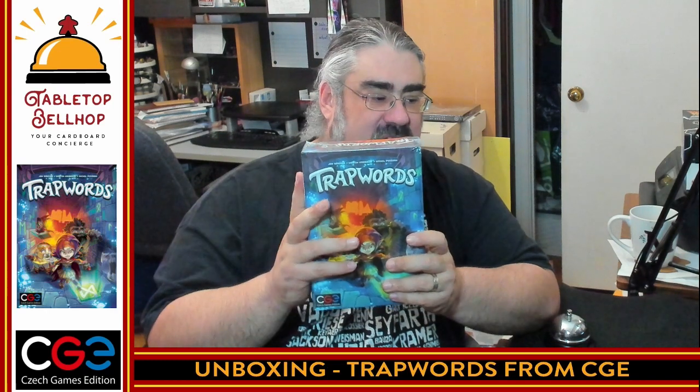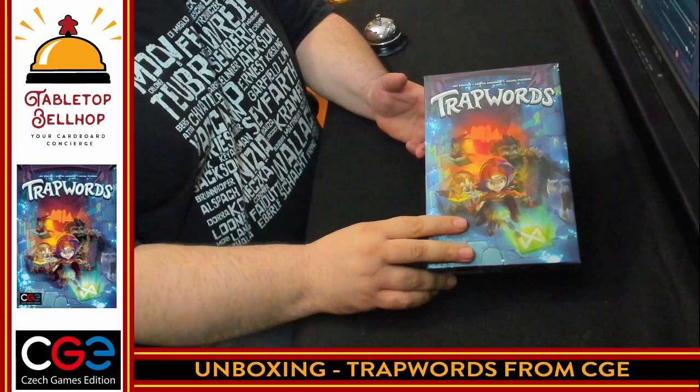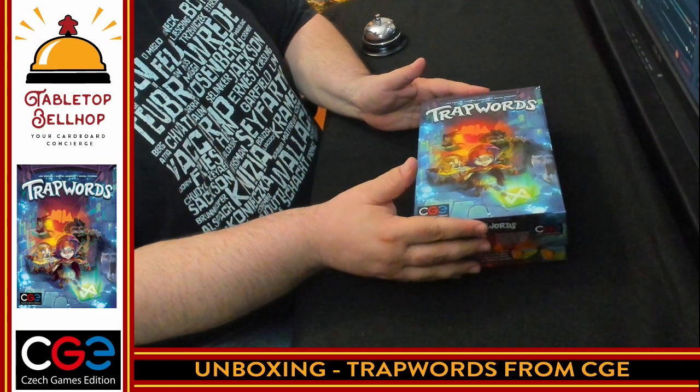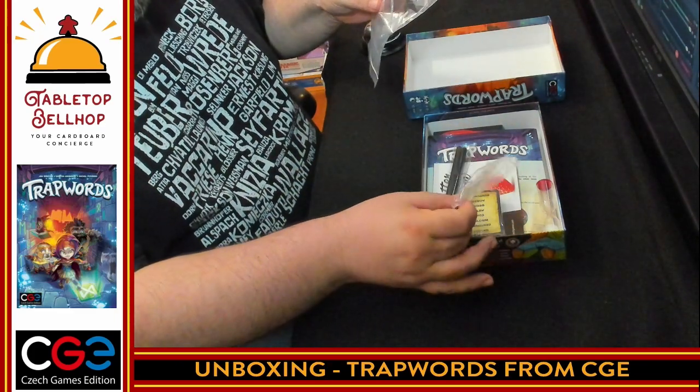I've not played this game and I don't know what's in this box. I do have to thank CGE for sending me a review copy. You're going to get to see what's in this box the same time I am, so let's get to it. Here we have the box for Trap Words — we are going to open it. And we've got baggies — big bonus for baggies — a way to at least organize things.